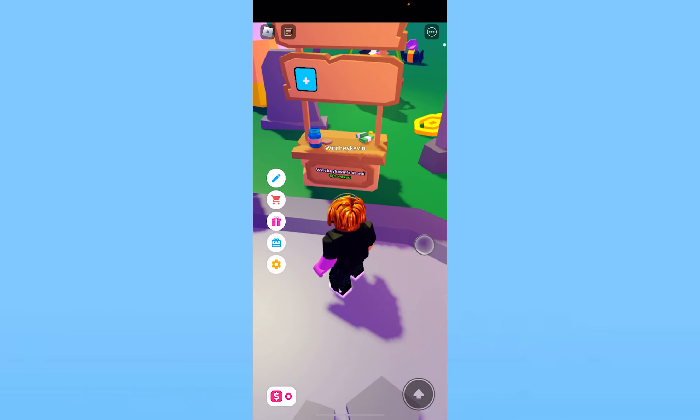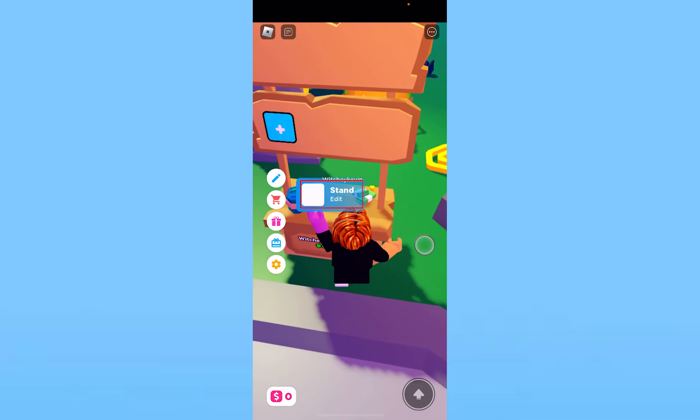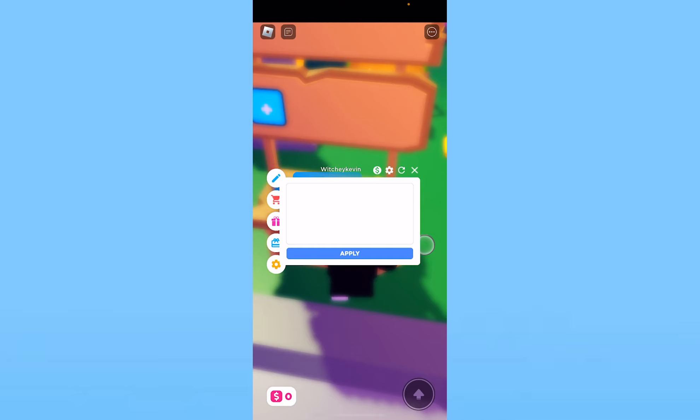First, what I need to do is unclaim this stand if I want to change it. To unclaim a stand, go in front of the stand you currently own and click on Stand Edit. Once you click on Stand Edit, at the top you can see a little settings icon. Click on the settings icon and click on Unclaim.